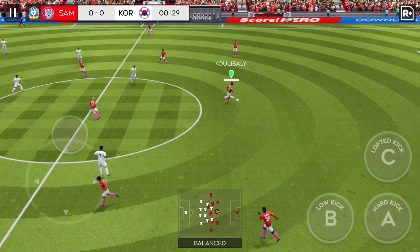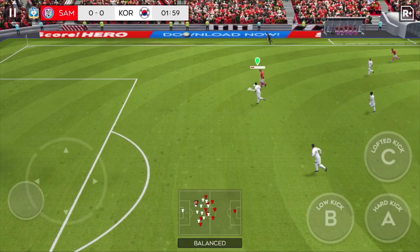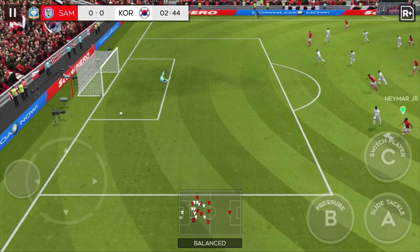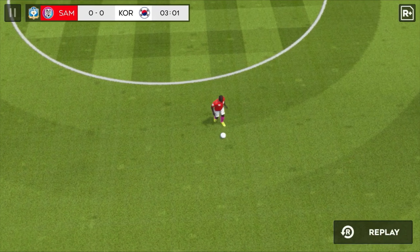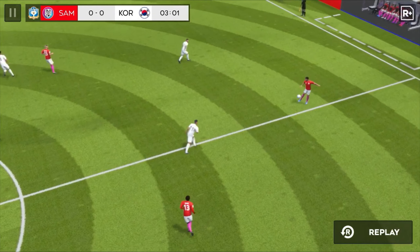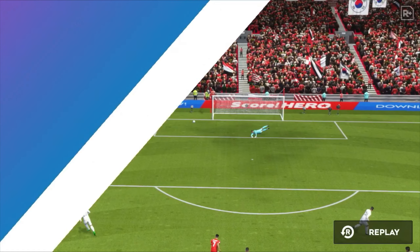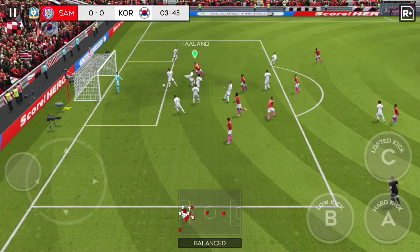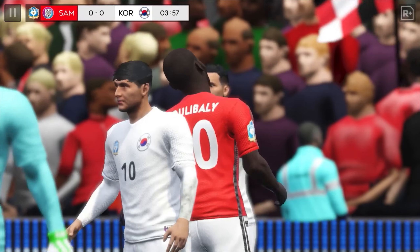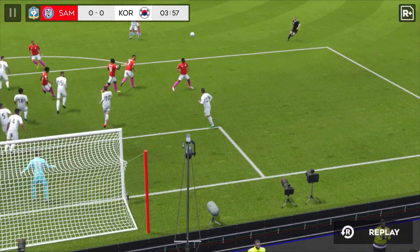And the match kicks off. This is Haaland — he has a crack from distance, anticipated by the keeper. Let's take another look at that wonderful save. The taker is thinking, what's he got in mind with this corner? He tried the header out but just couldn't place it. The replay will give us a closer look.